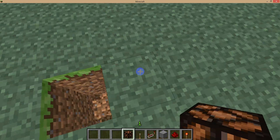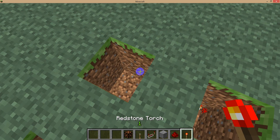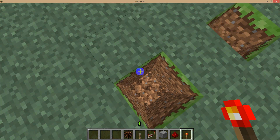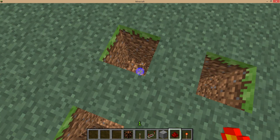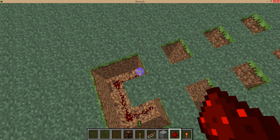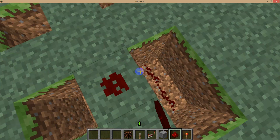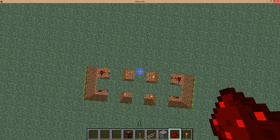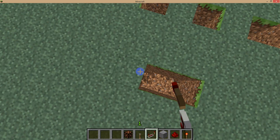I'll make mine very small, like this. Put here two redstone torches, and here two redstone torches. Break a build like this, and put here, or build here, some blocks.